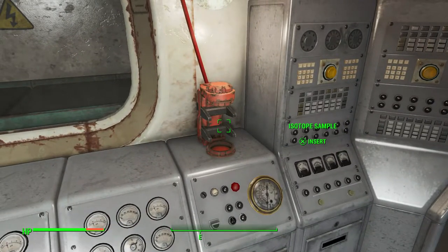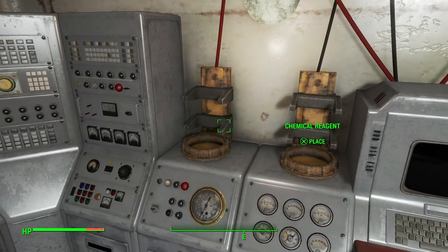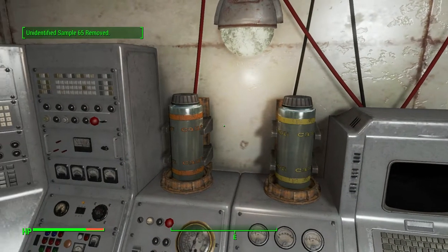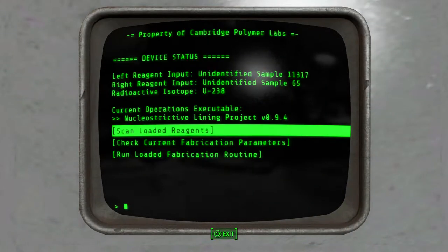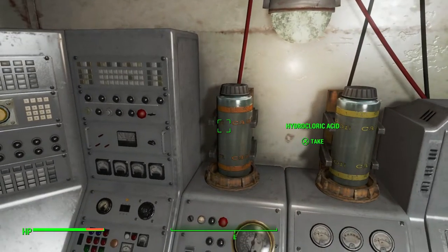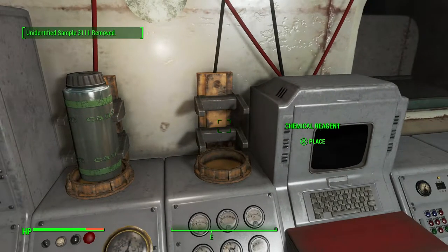There's only one isotope so place that first. To figure out which samples are lithium hydride and gold, insert some of the samples into the slots. You'll notice all the containers look the same aside from their color. Go back into the terminal and scan the agents. We can see the left side is hydrochloric acid and the right side is tungsten — those are not correct. Take those out and put in some other samples.